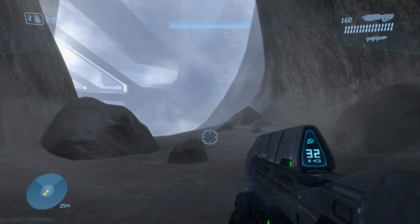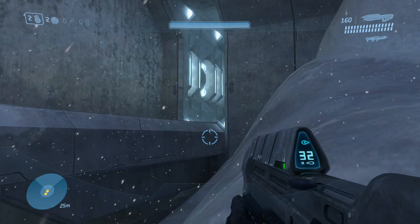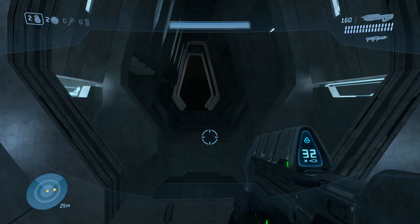You're going to want to progress from the very beginning of the mission forward until you have the structure in front of you. Once you have the structure in front of you, turn to the right-hand side and enter this area. Cortana will warn you that there's nothing here and you're taking a detour, but keep going anyways. Once you enter this tunnel, turn to the right-hand side.